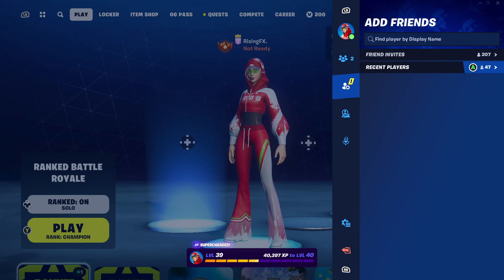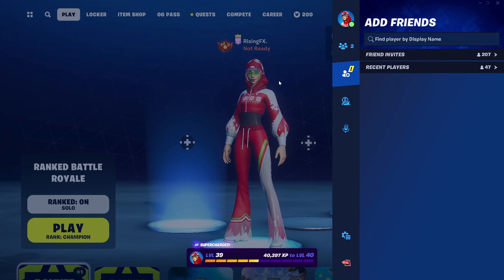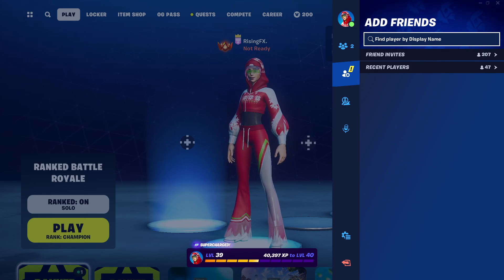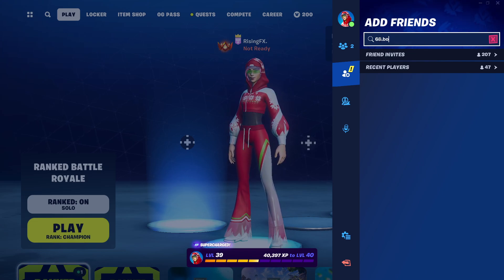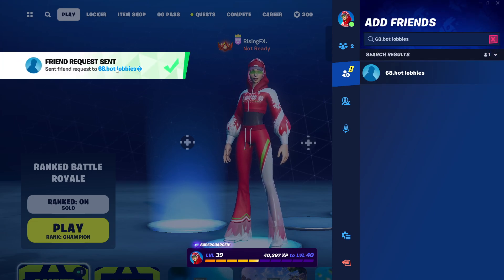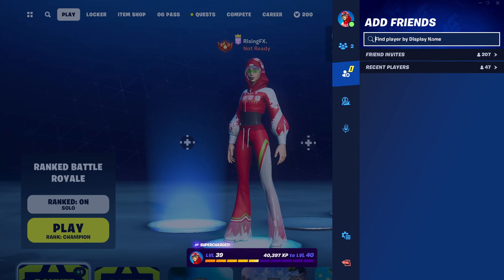So what we're going to do is go into Add Friends. The reason I'm showing this is because you will actually want to go ahead and add a bot. I actually have multiple different bots on the account already. So if we go here and type in '68.bot lobbies', you enter that in, and as you can see, this is a friend here. So I sent the friend request to that bot lobbies account. That is the first one.